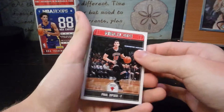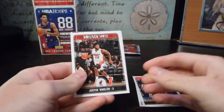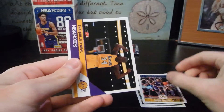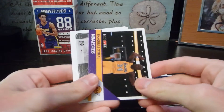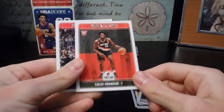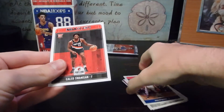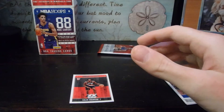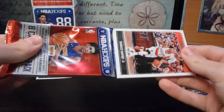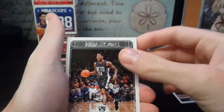First pack: Paul Zipser — he's not in the game — Nurkic, Justice Winslow, Darren Collison. Oh, there we go: 2K18 Shaq, interesting. Rookie Jared Allen, rookie Caleb Swannigan is our card. That's just sad. Austin Rivers also in there. I don't think Caleb Swannigan has a good card — I think he's just a bronze. Starting off good.